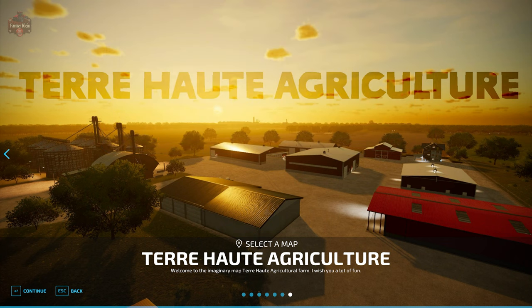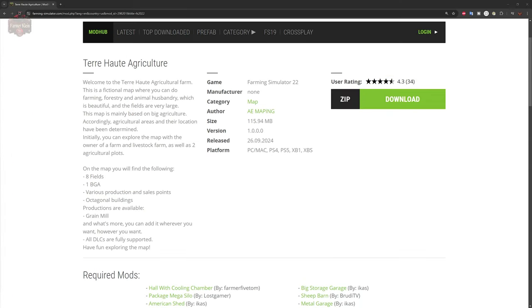This is the Terri Holt Agriculture Map. You can find it on the FarmingSimulator.com website or the in-game downloadable content menu. As of the one-point release, this map is available for all platforms.